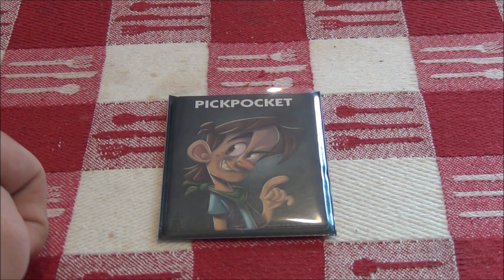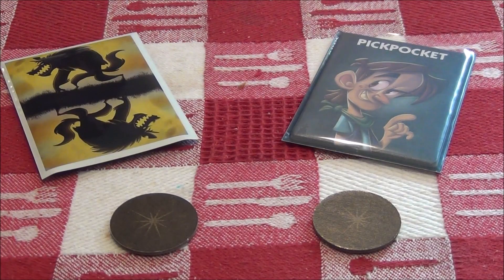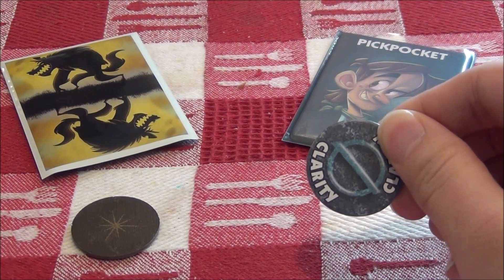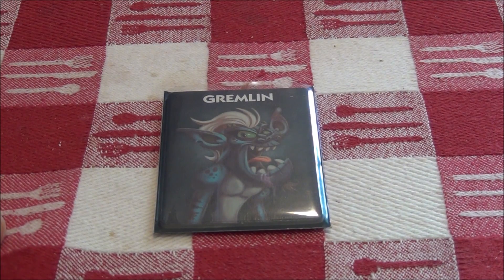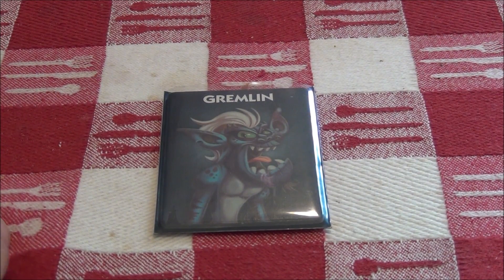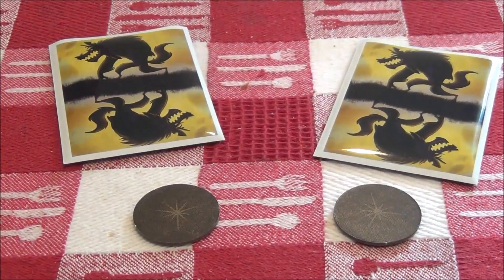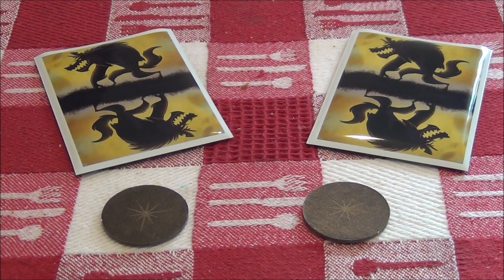The marksman will close his eyes and the pickpocket will wake up. The pickpocket is known as the little brother of the robber. The pickpocket will wake up and swap his own mark with another player's mark, and will get to view his new mark. After the pickpocket does his night action, the gremlin will be the last person to wake up in this game. The gremlin can swap two cards like a troublemaker, or swap two marks between two other players. The gremlin cannot move his own card or mark and will not be able to view the cards or marks he moved.